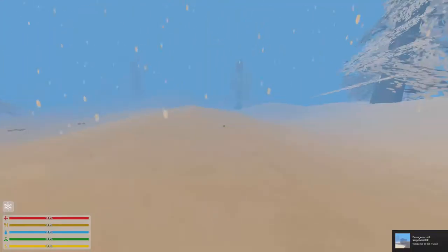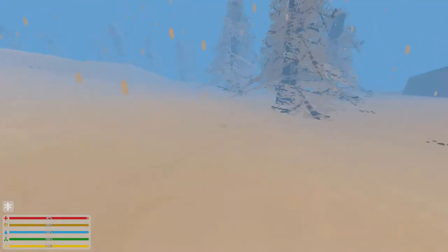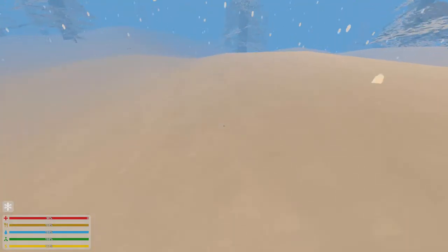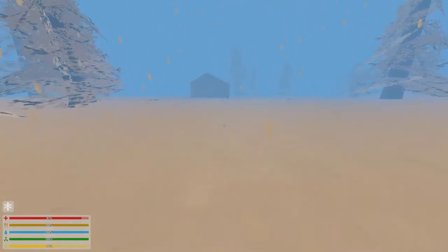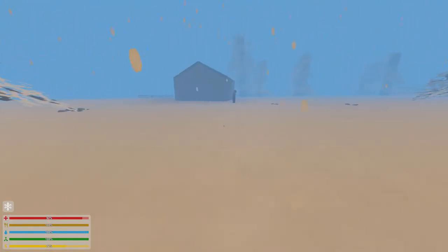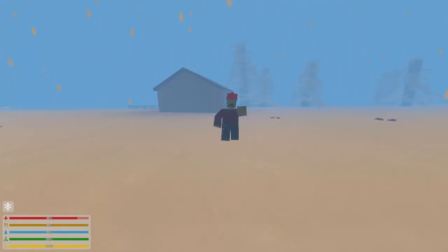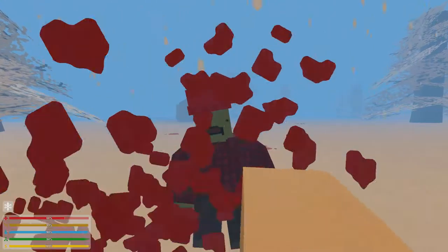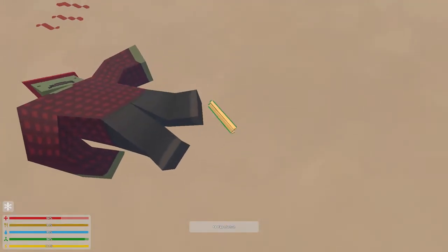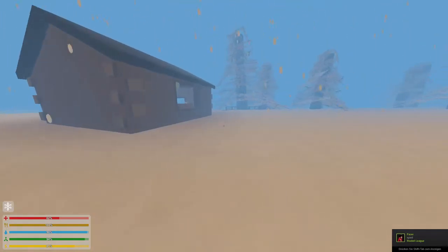It looks a little bit snowy and I do not know if there's something like coldness in this game, but this little snowflake down in my HUD kind of looks like it. There's a little shed over there, and a zombie with a little hat on. Hitting the zombie in the face might actually warm us up.